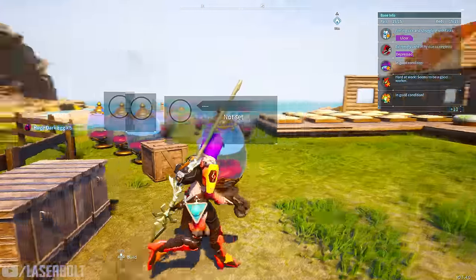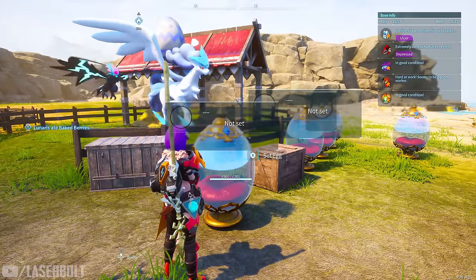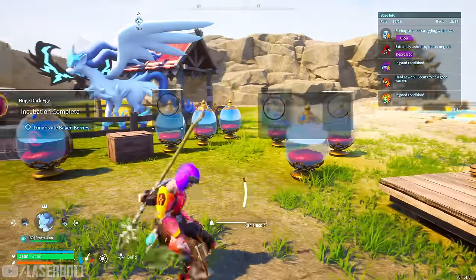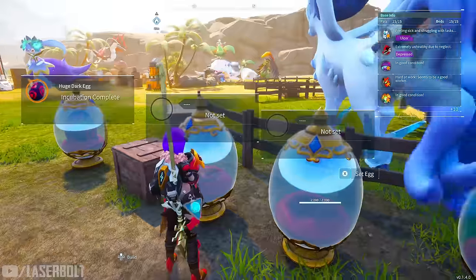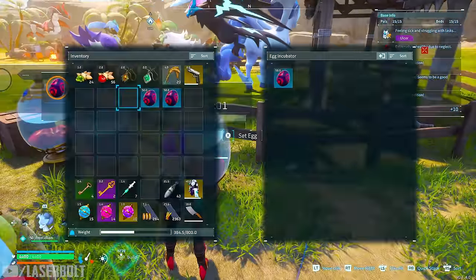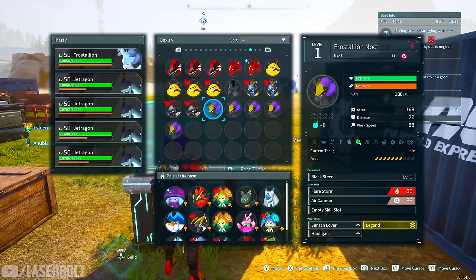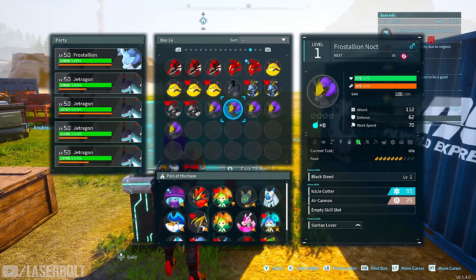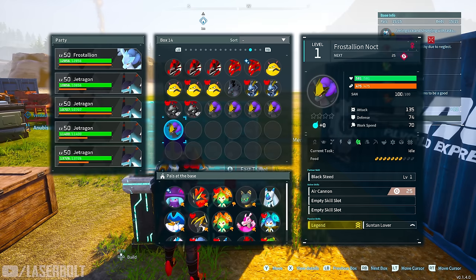The question is: how do we identify which pal we should be working on? Looking at the ones I have right now — they're all level one — you basically want to look at these stats when they're at level one. I'm also going to provide you with a website where you can drill these values down to identify if you got the maximum or the least. So pay close attention. We have attack values of 148, 112, 134, 100, and 135 across the five pals.